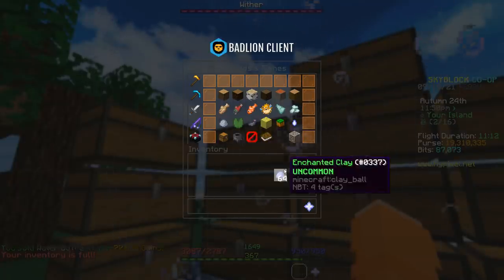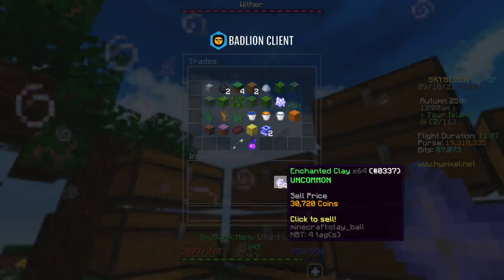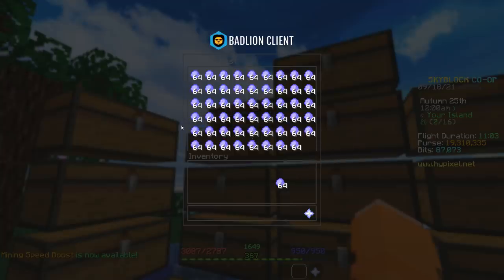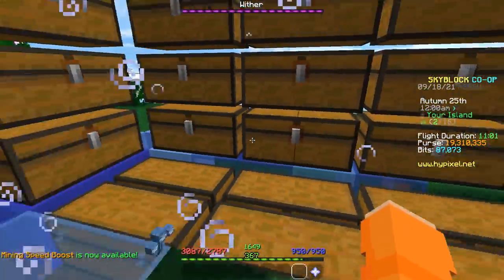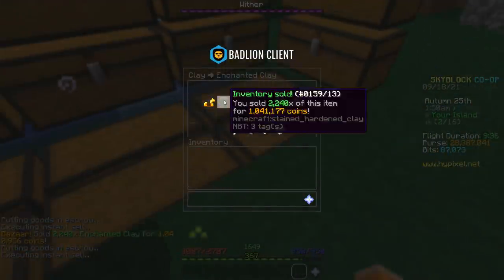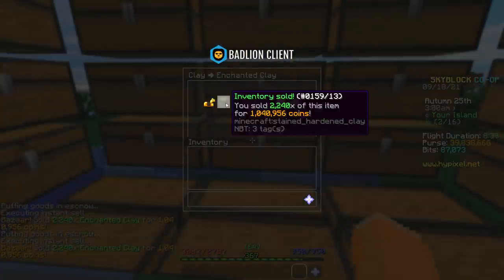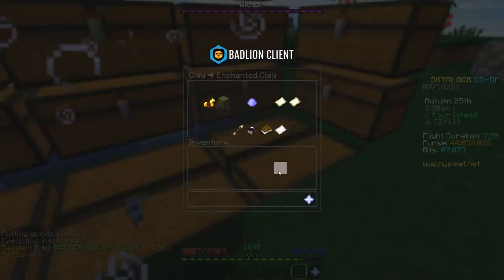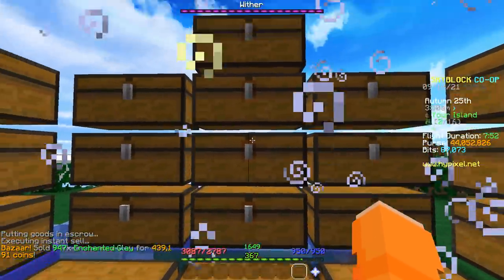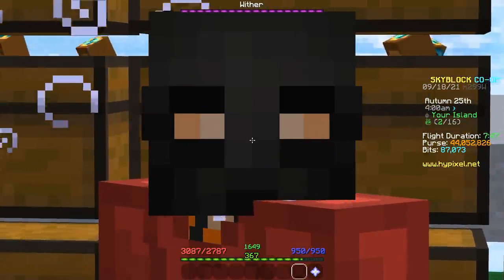Let me check if it's better to sell it to NPC Shop or to the Bazaar. At Bazaar it's 30k, and here it's... that's 1k difference per stack, and I have quite a lot of stacks. And that's the last one. I lost around 750k by selling it to Bazaar instead of NPC Shop in total, but honestly I don't mind — that saved me a lot of time.